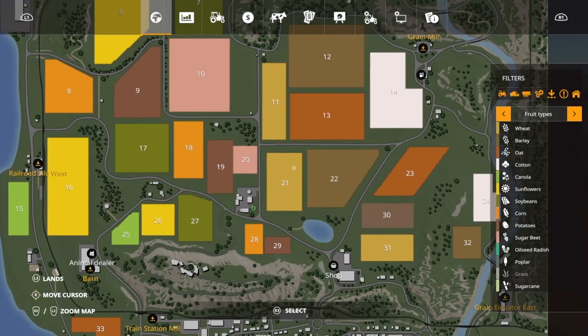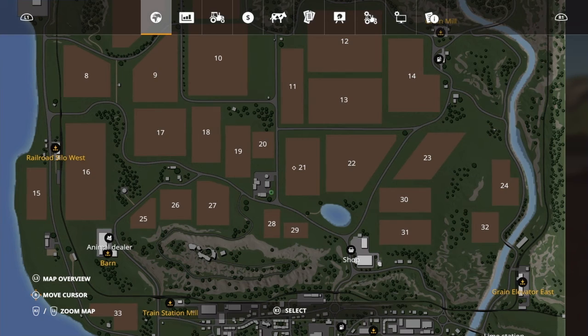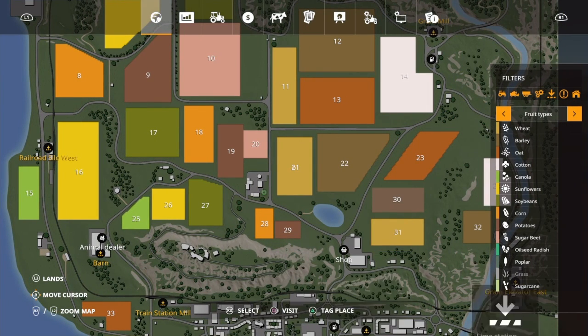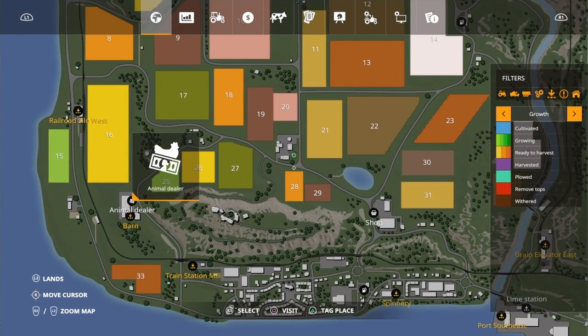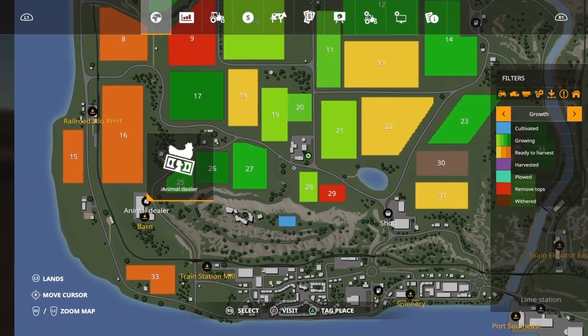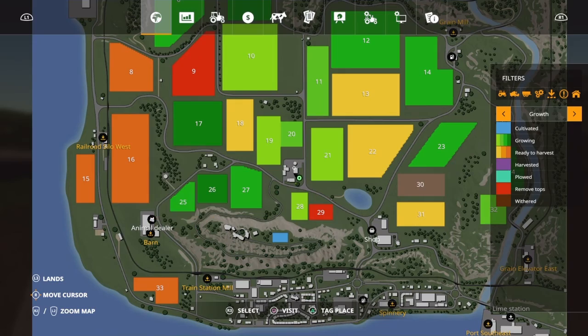And this is also what I mean by detail: when you open up the map, it will show you what type of crop is in each section, what growth it's at, if it needs to be fertilized, if it needs to be harvested, if it needs anything — just to the littlest detail. The map is also where you have to buy your land, and it will help you navigate through the map.